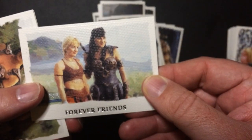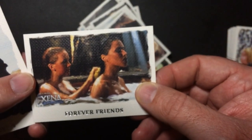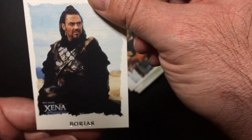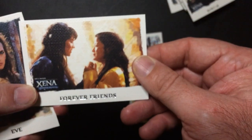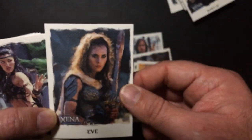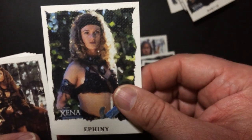We got some Forever Friends cards. We got a Xena card, Jaxxar, one for my friends, Barius, Hercules, Jaxxar, one for my friends, Eve — I didn't really care for this character — Varya, also kind of annoyed me.